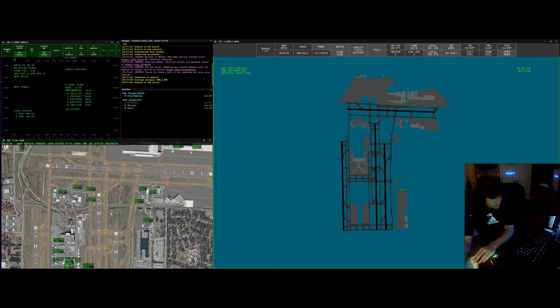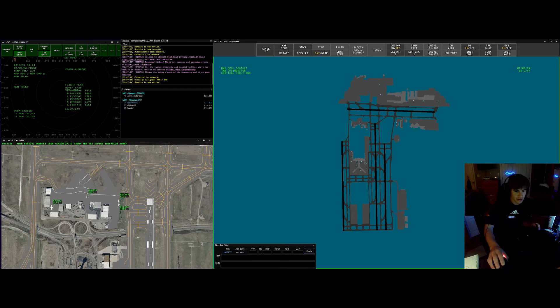Memphis ground, number four zero seven Sierra Tango, Cirrus SR-22 looking for VFR eastbound. Cirrus four zero Sierra Tango, clearance request standby. And Cirrus four zero Sierra Tango, I got your clearance, advise ready to copy. We're ready to copy. Cirrus four zero seven Sierra Tango, you're cleared through the Class Bravo International airspace. Maintain VFR at or below 3,000. Departure frequency is 125.8, squawk 0767.